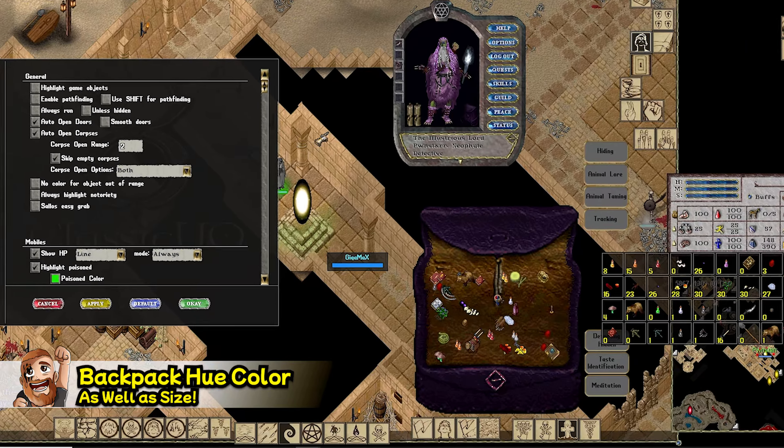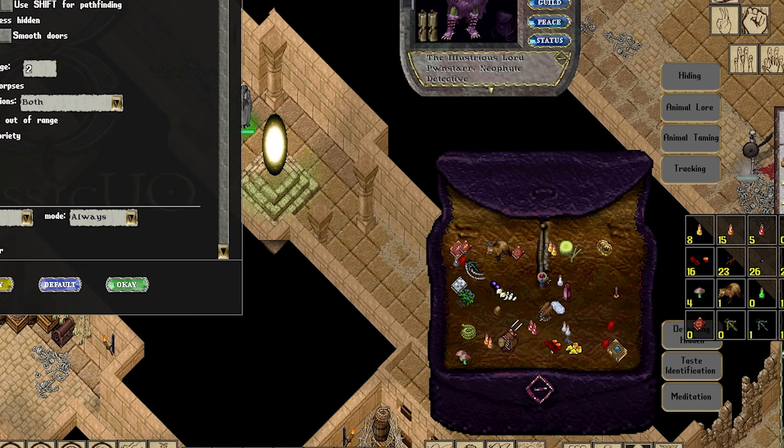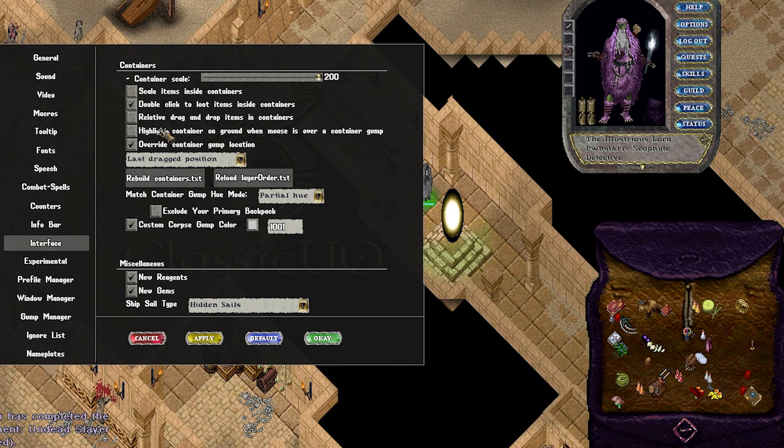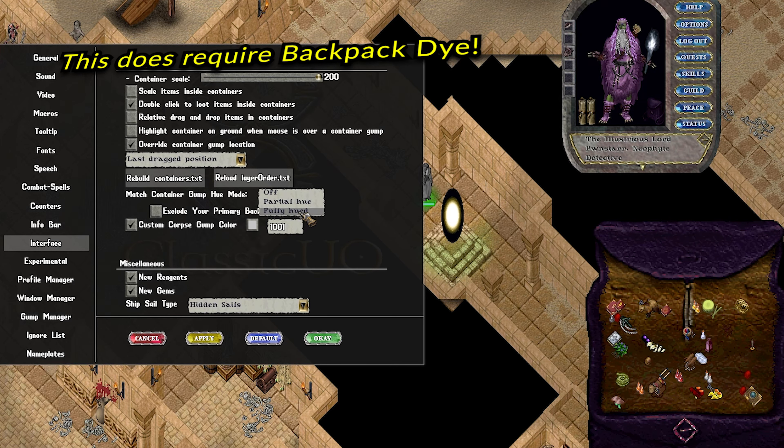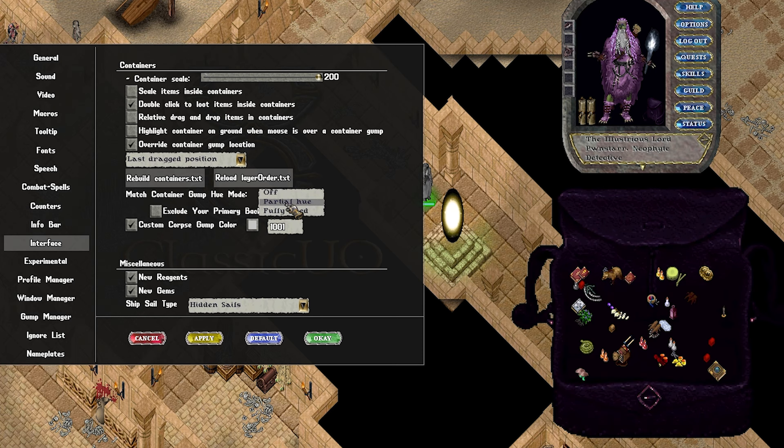One of the most common things I'm asked lately is: how is your backpack that color on screen? That's simple — go into Interface, then select Match Container Gump Hue. You can have it partial, which will only do the outside of your bag, or full, which will do inside the bag as well.